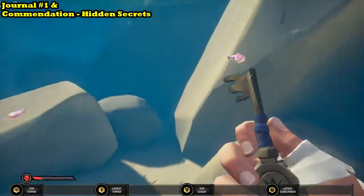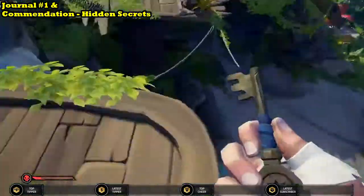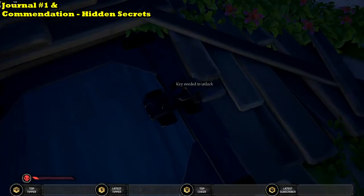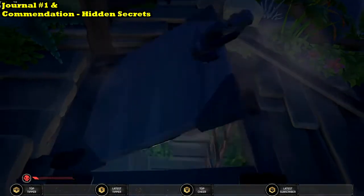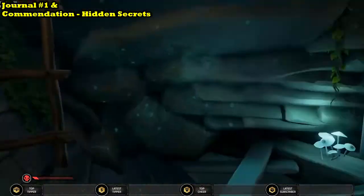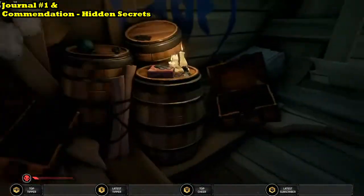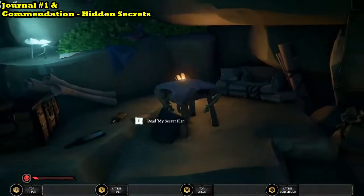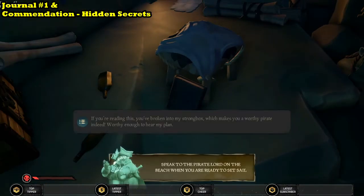Pick the key up and then head back to the cellar. Once you're at the cellar, unlock it using the key and you will receive the commendation. You then head down into the cellar where there will be loads of money and gold waiting for you. As I've already done this, it's already been picked up, but more importantly, over by one of the stools there is a journal. Go over and read it and you will be one step closer to completing this commendation.